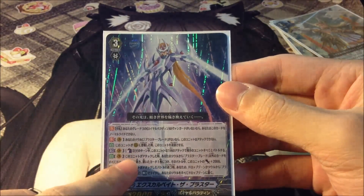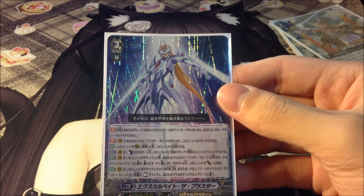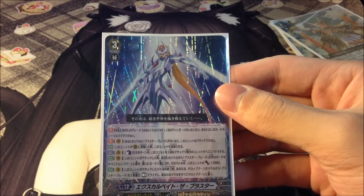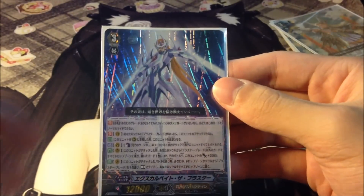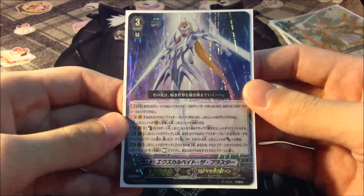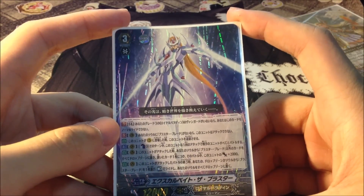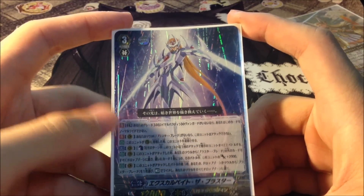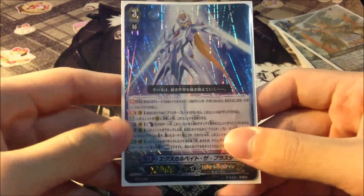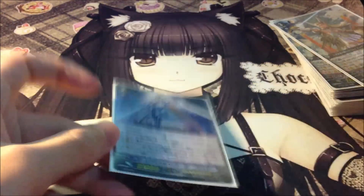Another ability is Auto: when this unit attacks, you'll Soul Blast every single card in your soul until you have one Blaster Blade left. For each card Soul Blasted, he gains 2k attack until the end of the turn. Most likely you're going to blast around 5 monsters, so he's going to be bumped up to 30k if you do a Break Ride. And the last ability is at the end of the battle this unit attacks, choose a card named Blaster Blade from your drop zone or your soul and ride it as a Vanguard at rest.